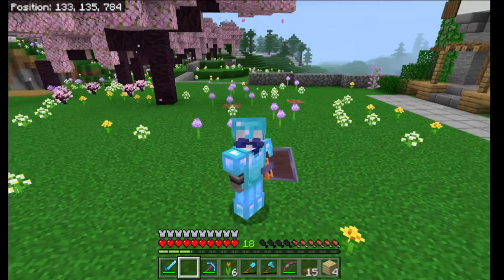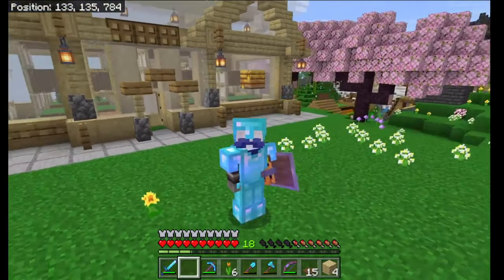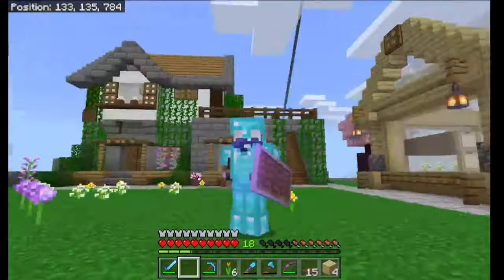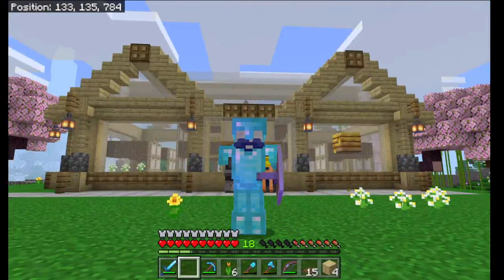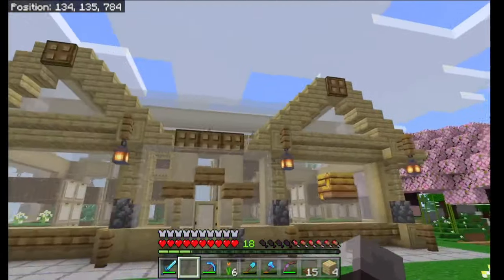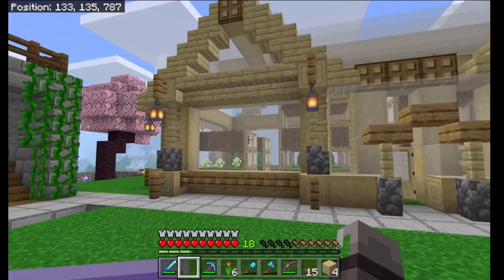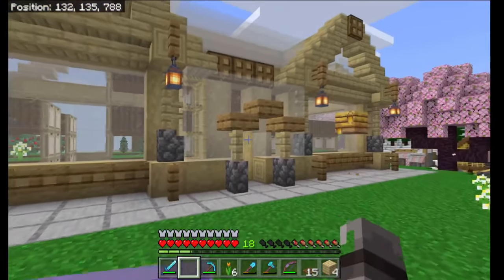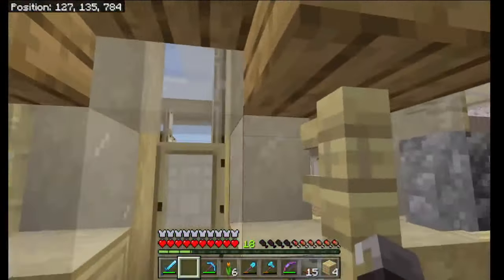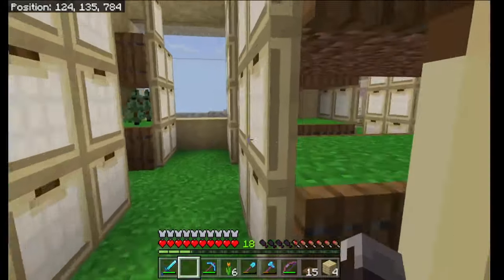Guess what guys — we have built the greenhouse! Look at it in all its beauty! I did cut down a tree and that beehive is still there, which I plan on moving inside, but for now it will have to do. Let's have a look at the outside first. I've got two little arches here. I've used white stained glass because I think this gives it a more natural vibe — where clear glass you could not even tell there was glass on it, whereas this at least does look like a greenhouse.